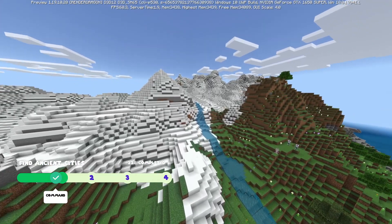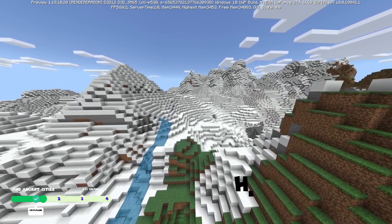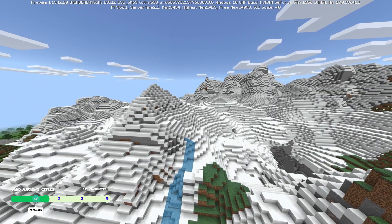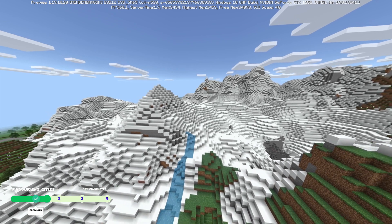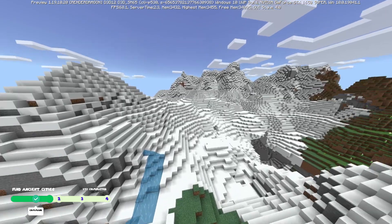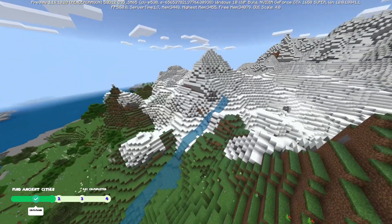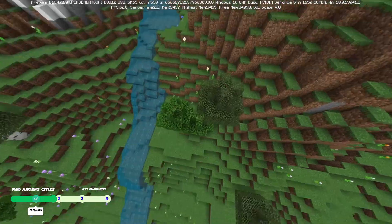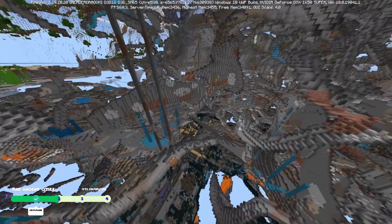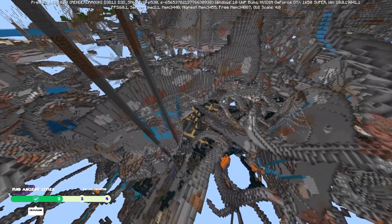Method number two is to look under massive mountains. The reason is that mountains only occur when there's a high erosion rate. If you're on Java and press F3, you should be able to see your erosion level — wherever it's high, dig down and there should be an Ancient City. If you're on Bedrock, go to areas with massive mountains, and as you can see right here, there is an Ancient City under this. It's not guaranteed, but it's most likely found under highly eroded areas.